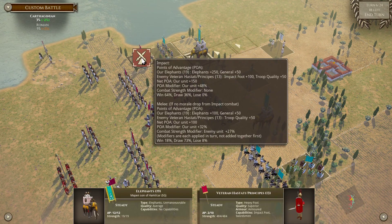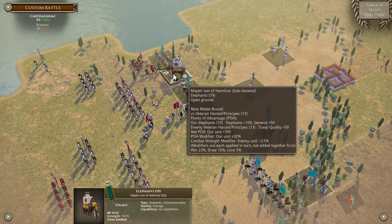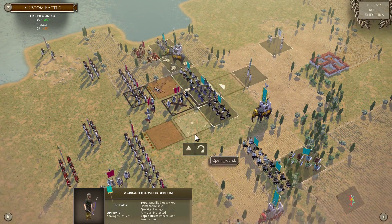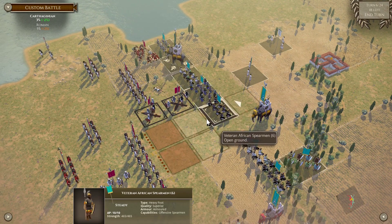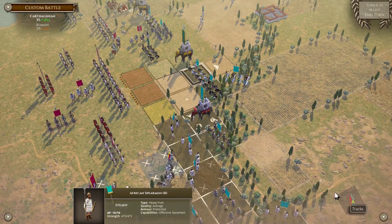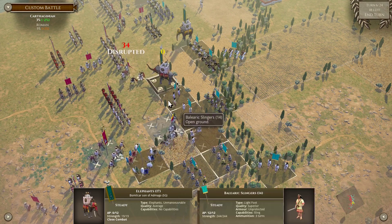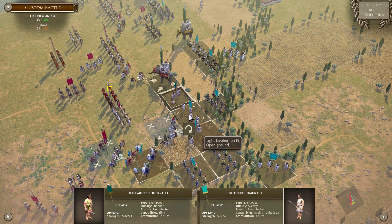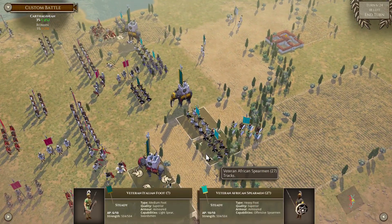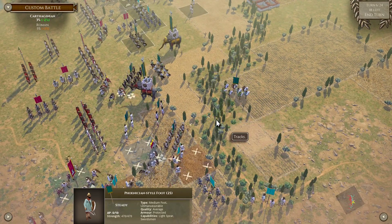Get out, and in with the elephants. Hold firm — do I pile in or do I wait? I want to risk it. Pushing to charge range. You know what? Hell with it. Veterans will cover the flanks of the elephants. Veteran African Spears will start pushing in. Keep shifting to that other wing.